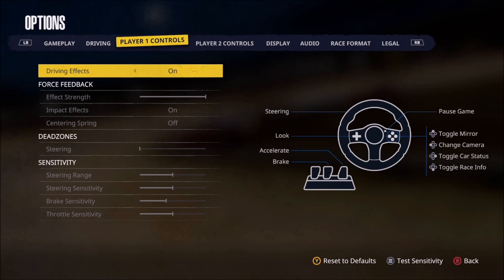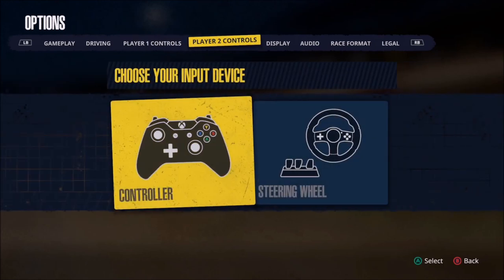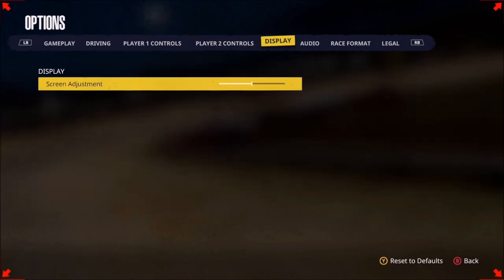Next we have player 1 and player 2 controls — remember you do have the option for split screen in this game. The reason player 1 controls looks this way is because I'm using a Logitech G920 wheel and pedal set, but under player 2 controls you can see the option to use a controller or the wheel and pedal set.